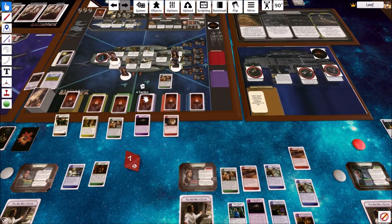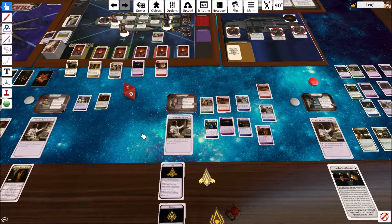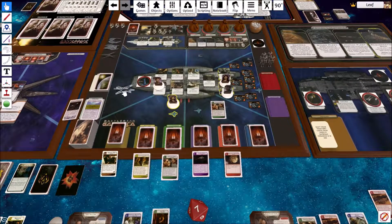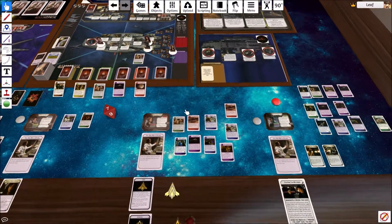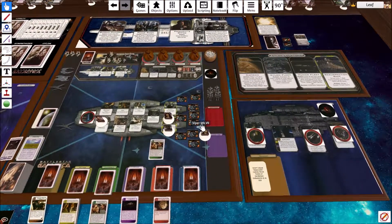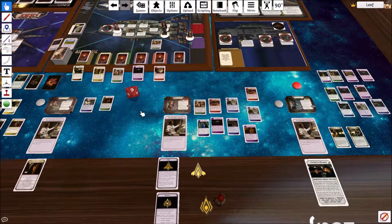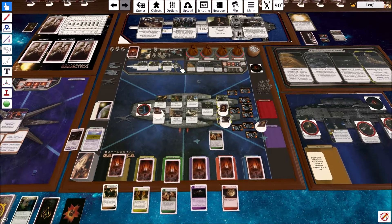We're going to have Boomer go all in. She can take two actions, or a move and an action. She's going to move back and then use her CAG action to activate the unmanned viper to attack the raider in that same sector. That's a hit, so that destroys that raider. We've kind of cleared out this issue, which is good.